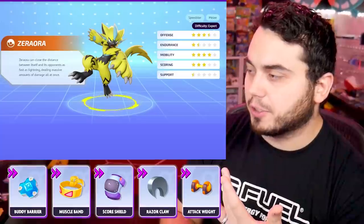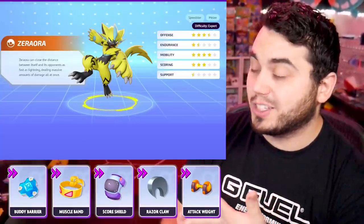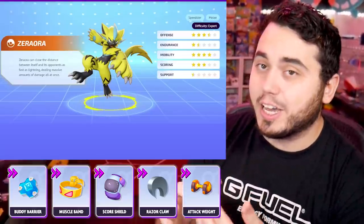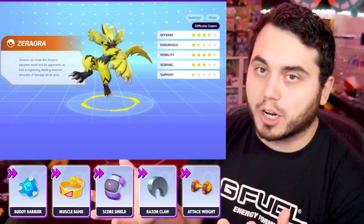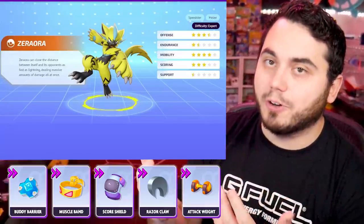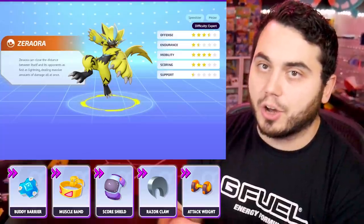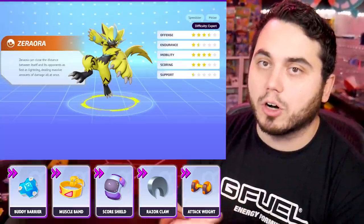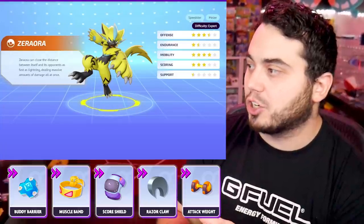We're looking at things like Buddy Barrier for team support, Razorclaw for increased crit and movement speed drops, Muscle Band to increase that basic attack speed, Scoreshield, Attack Weight, and Eos Cookie — we actually have six items for this mon. The reason being is because Zeraora can be run a couple different ways. If you're running lane Zeraora — sending him either top or bottom lane — he can function like Lucario and take advantage of Attack Weight and Eos Cookie stacks. This is a character that actually could utilize Eos Cookie.